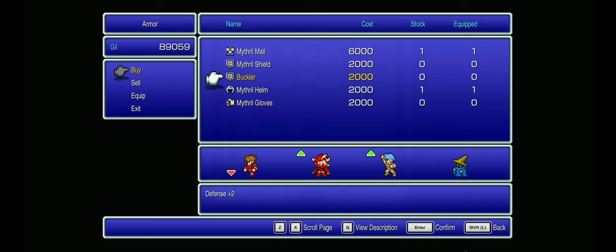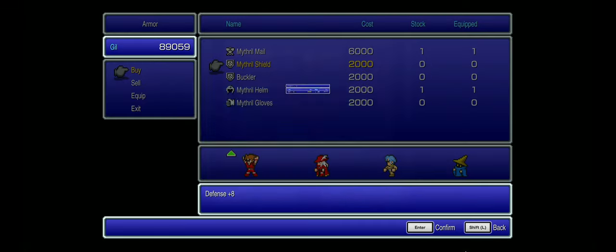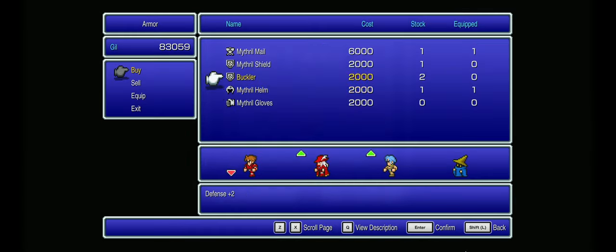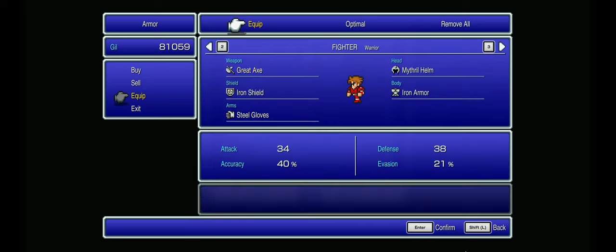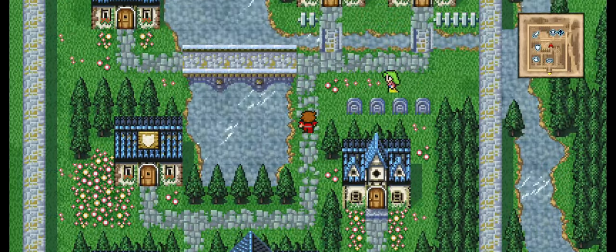Let's see what we got for gear. Mithril Shield, 2 Bucklers, Mithril Gloves. Let's go optimal - there we go. Red Mage is now second in line. His evasion is 34% though - that is pretty good. If they can't hit him, it doesn't matter what his defense is.